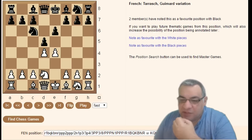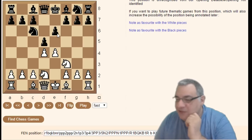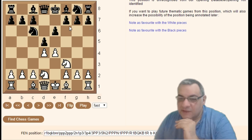The Guimard main line continues with the knight move — not c3 — trying to control squares immediately, because otherwise Black might actually play e5. This is the main line Guimard.